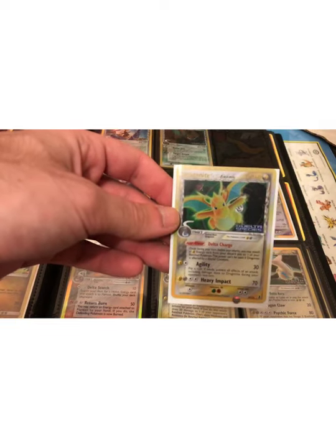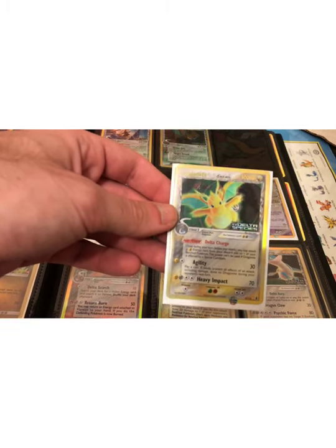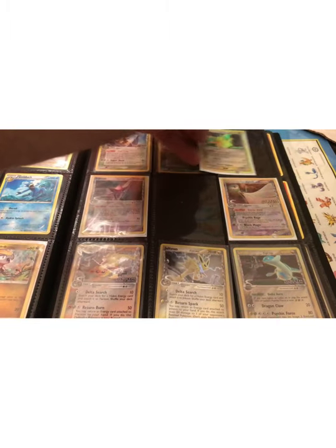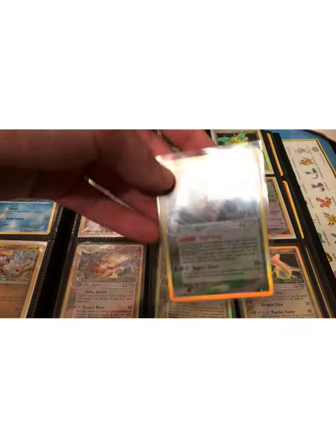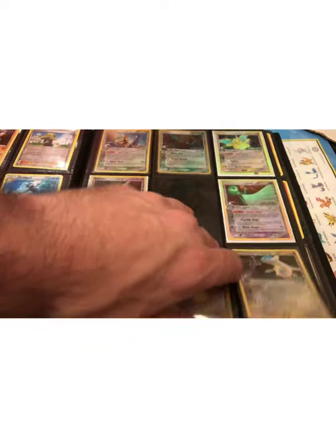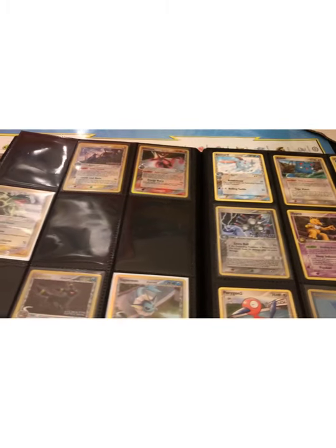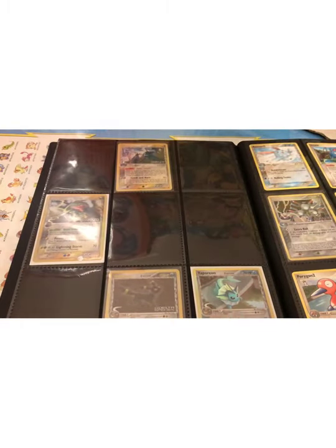Cards like this can be maybe anywhere from $15 to $20, and some people are even deciding to get them PSA graded. There are other cards in the set, like this Beedrill, that are still probably only going to be $5, maybe $8. But time will tell how much that increases over time. There is also a nice Mewtwo in this set.